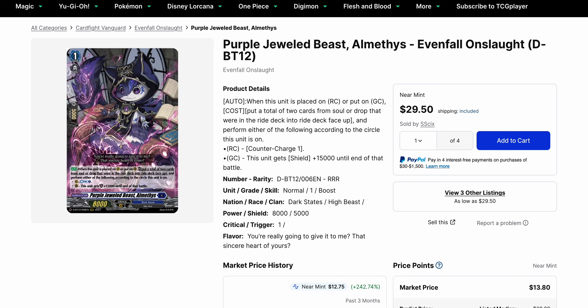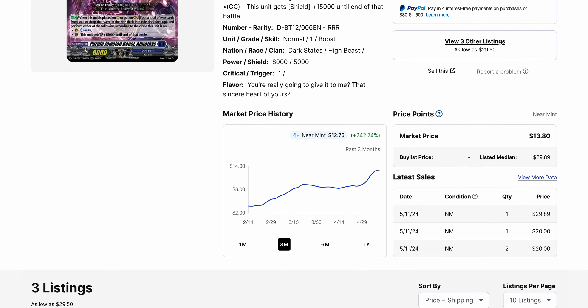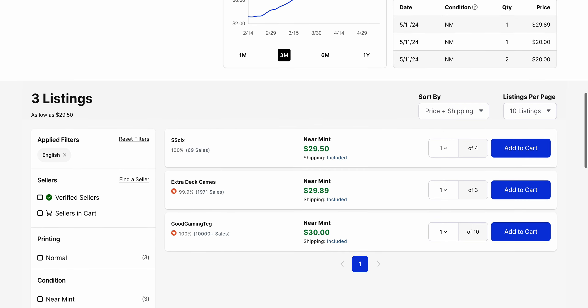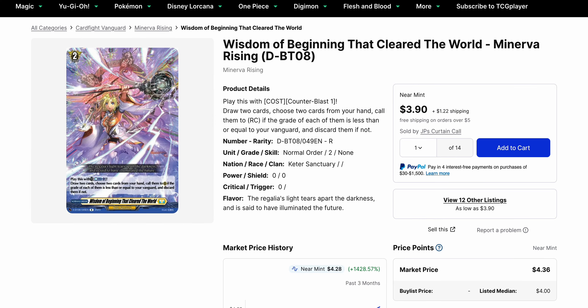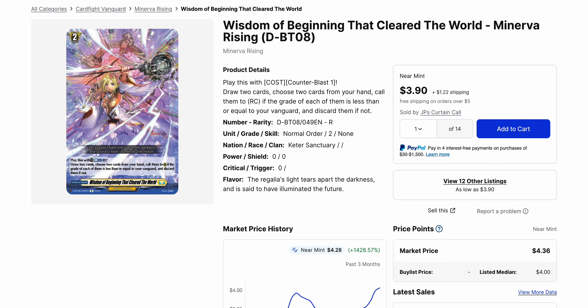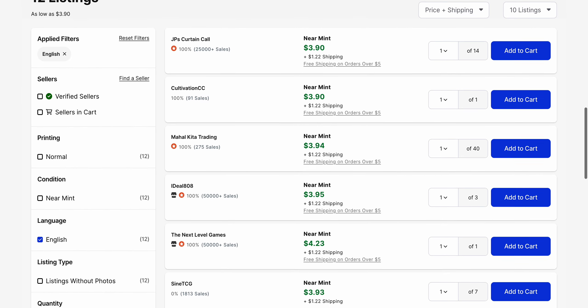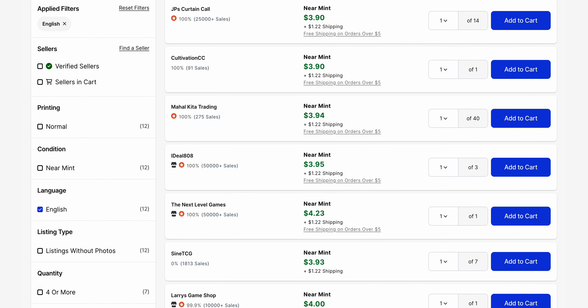Purple Jewel Beast Amethyst is also very low on stock and has been bought out to $30 — it's basically just got bought for $30. Before that it was getting bought for $20 as well, and the market price is now $13.80. This is just the triple rare version. They're consolidated right around $30 amongst all three listings available, which are 17 copies altogether. Then you've got Wisdom of the Beginning That Cleared the World, which has gone up in value for its rare — it's now selling for almost $4 pretty consistently.